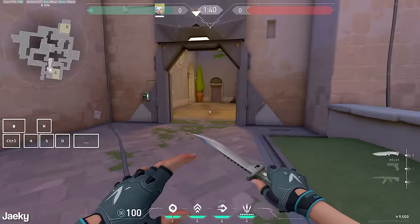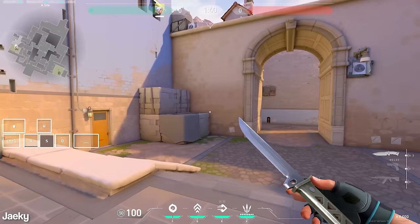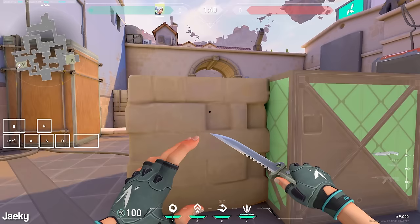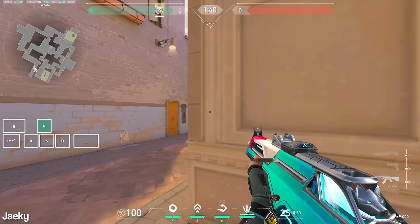You can practice this in the range against bots — load up some bots, kill one, strafe, and move to the next. Another big part of movement is silent spotting or silent jumping. Silent jumping lets you spot an angle without making noise. For example, playing back dice and wanting to jump spot into A main — instead of jumping normally and making noise, you hold your crouch key, jump, and while midair let go of crouch. That way you make absolutely zero noise but still get the information.